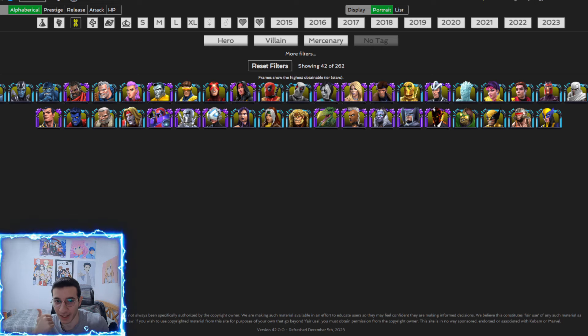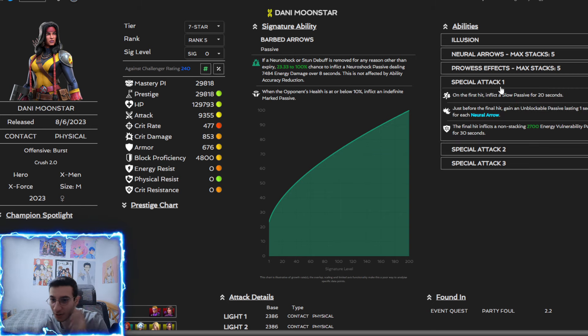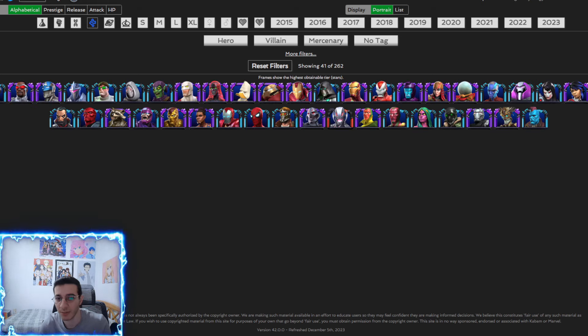From the mutant class, Archangel is an obvious choice, but also Danny Moonstar — I might actually use her for the footloose meta because she has a really long 20-second passive slow, which means you can deal with skill champions that purify. Magneto might also be strong against metal champions if he's highly ranked up.